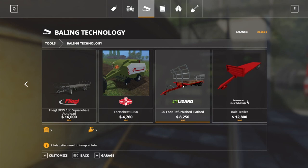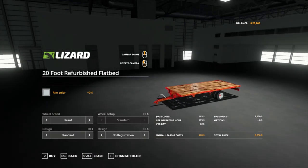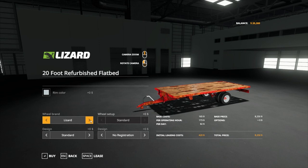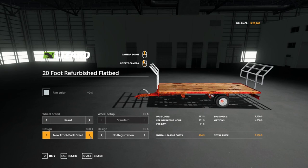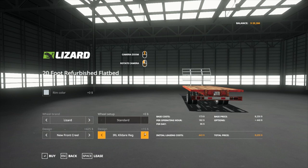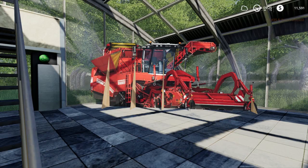I've also got this one — the 20-foot refurbished flatbed trailer. For the wheels, we've got Lizard, Nokian, and Trellaborg. We'll just go with Lizard standard. For design, we can have the new front creel, new front and back creel, and the toolbox on the side. I think we'll just go with the front one so we know where to start putting the bales. For the registration plate on the back, we've got Ireland, German, UK, French, Netherlands, or no registration. No registration is fine with me.